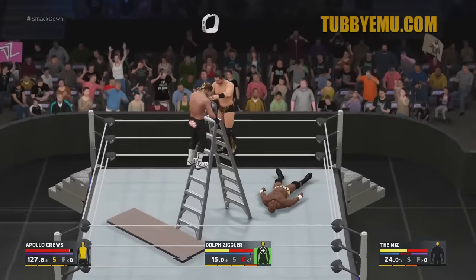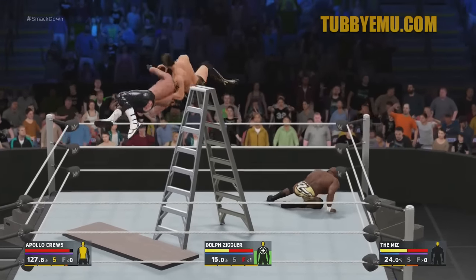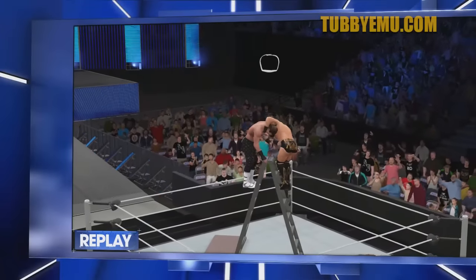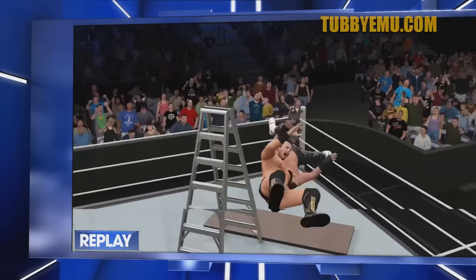Right here — how he runs up the ladder, Miz is going to catch him. This is one of my favorite finishes, because off the top he goes down. But who rolls out of the ring? Who took the most damage and how is this figured out? I don't know, but it provides for some awesome spots.